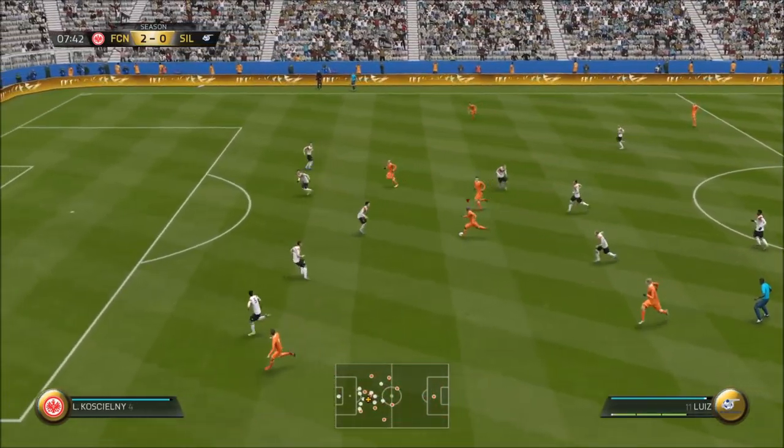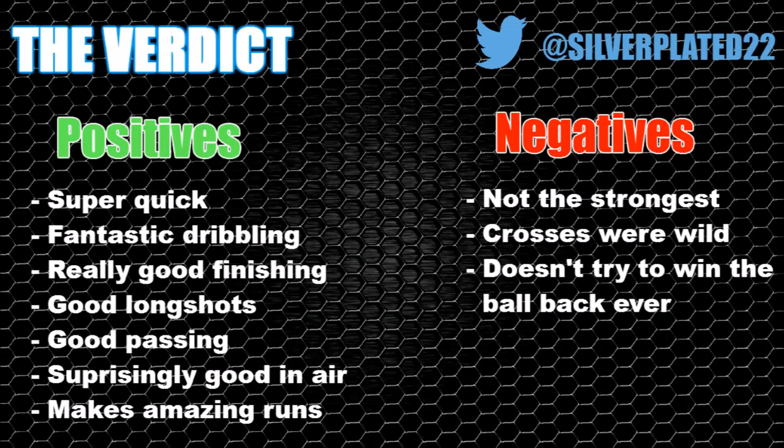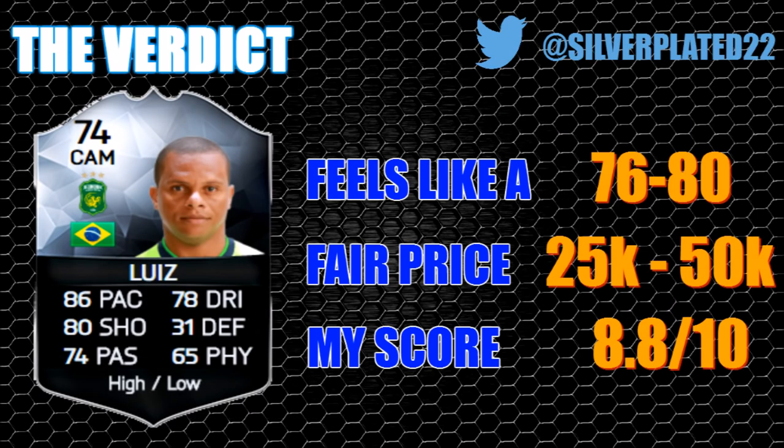Look at those long shots — he hits the post from real distance. Super quick, fantastic dribbling, good finishing, good long shots, good passing, surprisingly good in the air, makes good runs. Not the strongest, and the crosses were wild — some of them were going out for a throw-in on the other side. Also, his aggression is so low. If you lose the ball with him, forget about it — get another player to win it back, because he's not going to try. His reactions are quite low as well, so those two together make for a player who's great on the ball but doesn't seem to care if he loses it.